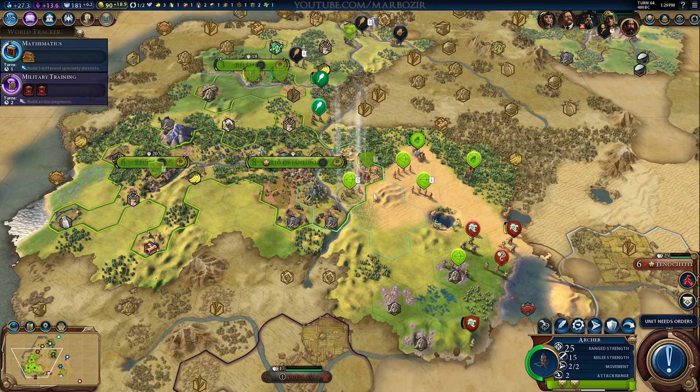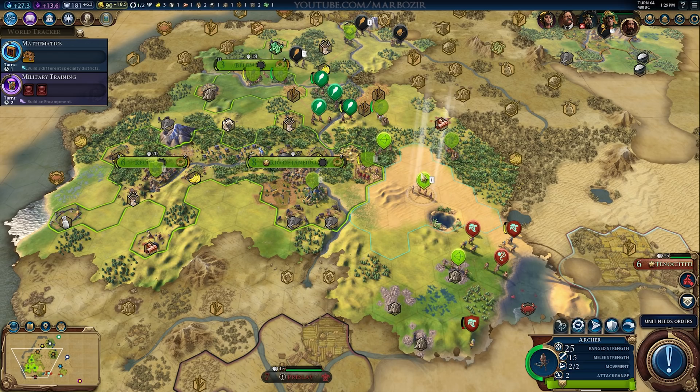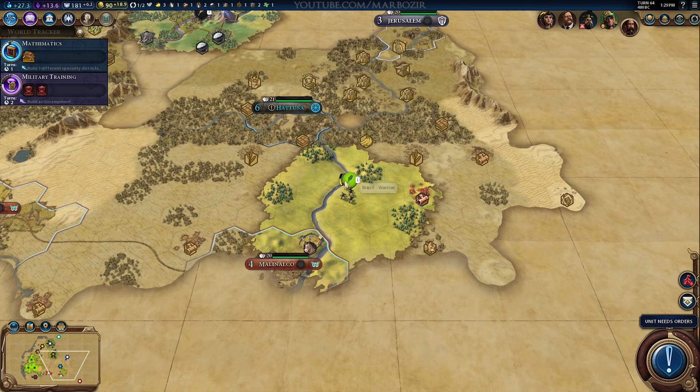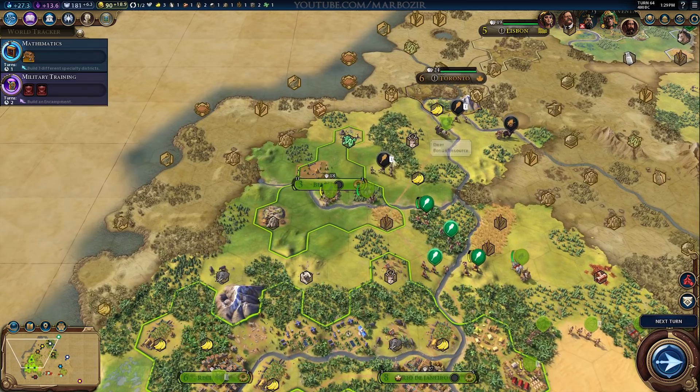Unfortunately China is just too far away, so I won't really be able to attack China — I would have considered it if they were closer. I'm just going to get rid of all the units they are sending. It's a little bit weird that they only sent warriors; maybe they didn't have better techs yet. This is only turn 61, so perhaps they just didn't have better units. We'll kill them — always some extra experience.